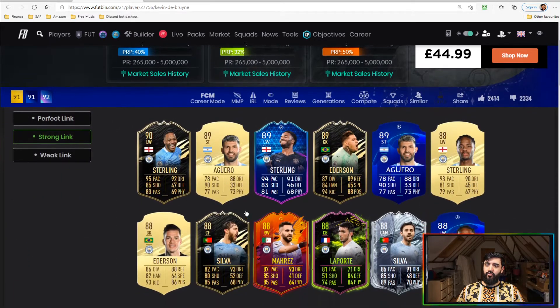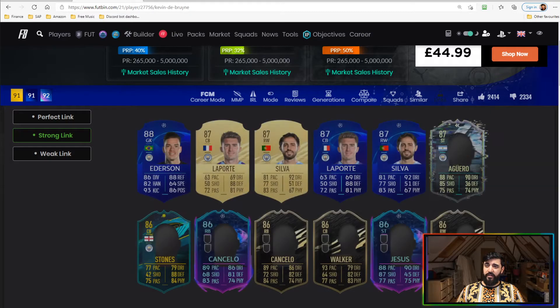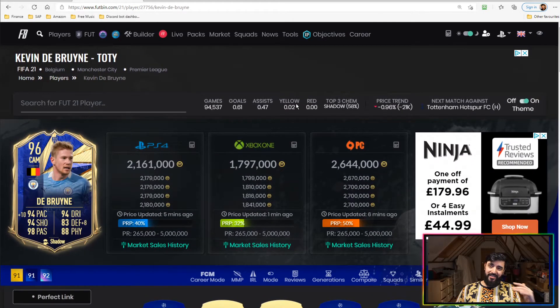In terms of linkability, you've got some nice links there — Raheem Sterling's recently released inform, his Team of the Group Stage card, Riyad Mahrez's headliner, Bernardo Silva's inform or freeze card, Sergio Aguero's card, and he has a flashback too. Gabriel Jesus's card or John Stones's card work as well. You can link this card so many ways, which makes it really fun to build into your team.